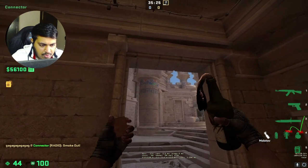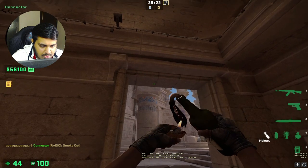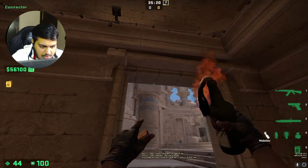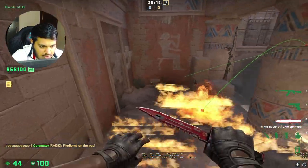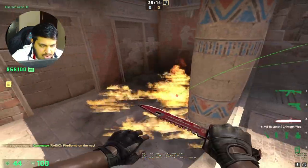For the molly, just keep standing here. We want to throw the molly somewhere here, so aim a little bit above it, almost here. Run a little bit and throw — it covers anybody who's hiding there.